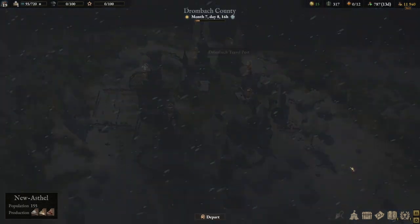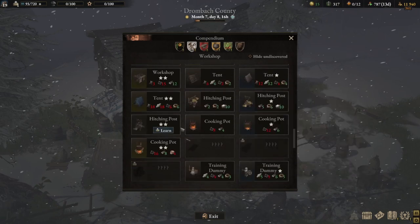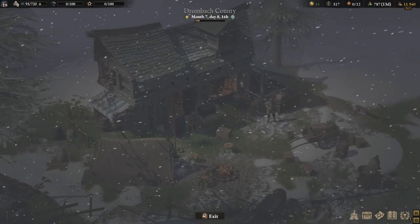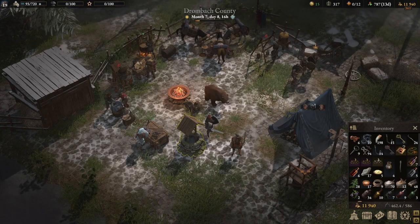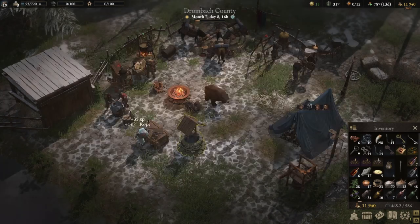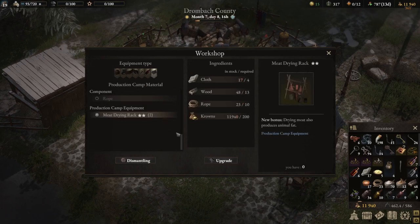What we need to also do is probably upgrade our camp, but we've only got one knowledge point. We can probably upgrade the meat drying rack - that's probably a good thing. We do need more rope so let's go craft some rope. Ha-him will go here, Otis will sit here for now. We've got a lot of them that need to get up to speed.